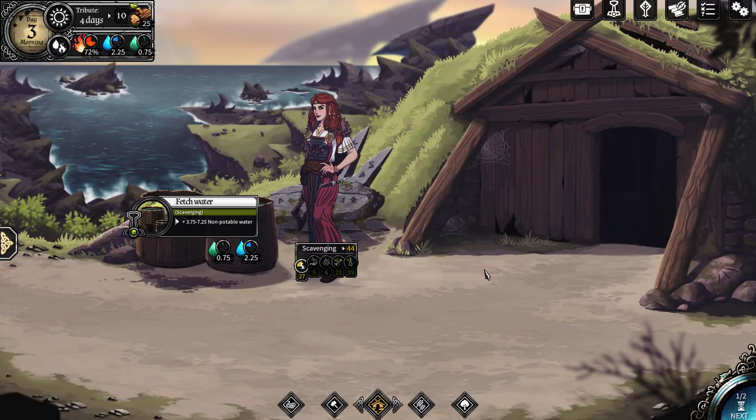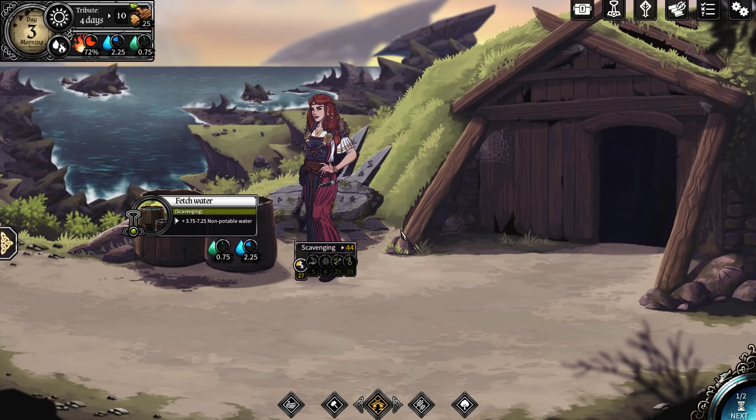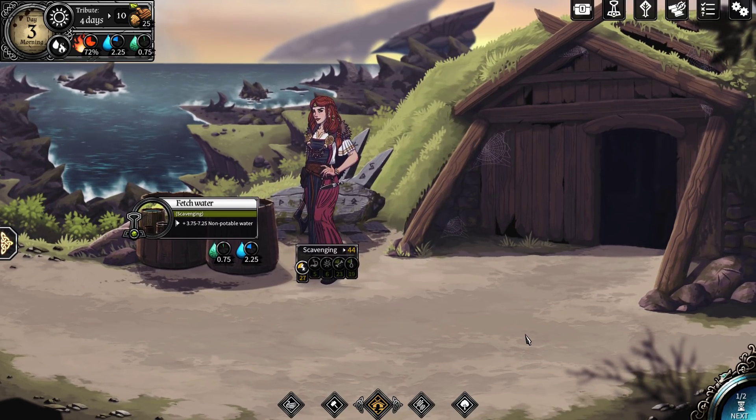Hey guys, Zueljin here and welcome back to another episode of Dead in Vinland. We're on day three after a pretty catastrophic battle with this evil guy that beheaded people called Bjorn. He ended up telling us that we had a tax to pay every seven days, which right now is wood. So we do have a good supply of wood on hand, but we'll need to keep chopping it. As always, we have to look at getting water today and food.